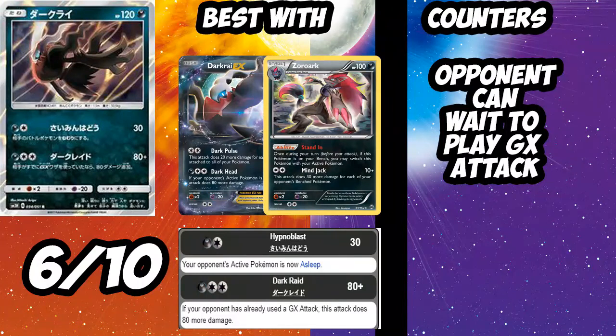Next up is the new Darkrai (non-GX). Dark Raid for a Dark and a DCE does 80 — but if your opponent has already used their GX attack, it does 160, which with a Choice Band is 190. Pretty relevant. You could see this as a one-of in Turbo Dark, Zoroark, or Drampa lists — any deck that runs a Dark energy or Rainbow energy could tech it in. Your opponent can counter it by saving their GX attack for late game, but decks that GX attack early like Solgaleo and Tauros will get punished. I'll give it a 6 out of 10 as a decent tech option.